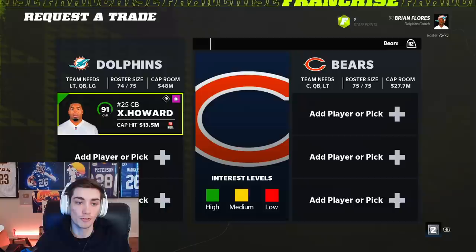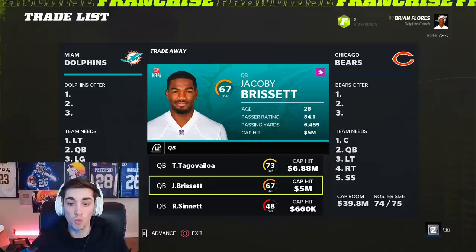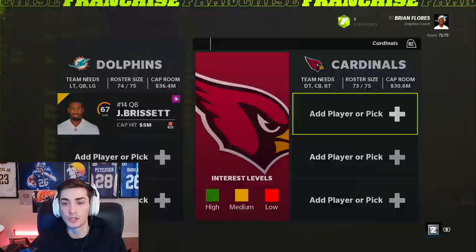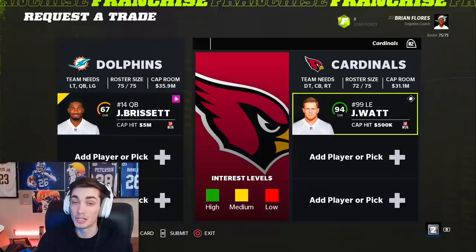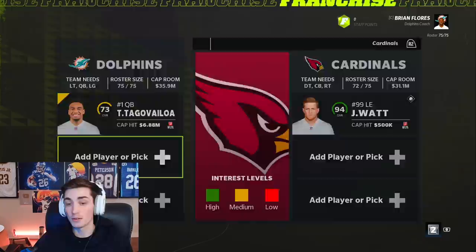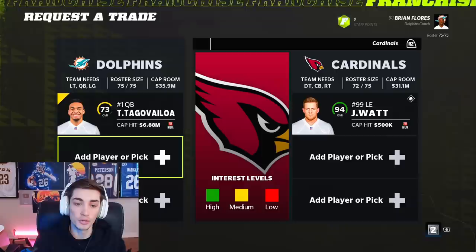Those positions will have increased value in the trade system. The Bears need a right tackle, so they will have green interest in Mitchell Schwartz. Now some players, like Xavian Howard, will have green interest from almost every team even without being a team need — some players are just good enough to always have value. You really have to understand that quarterbacks, especially young quarterbacks with good development traits, have a lot of value in the trade system. Quarterbacks in general have a ton of value and you can use that to your advantage.